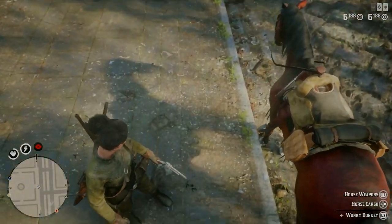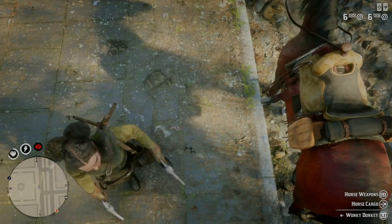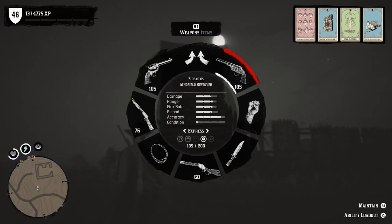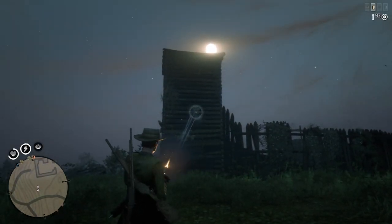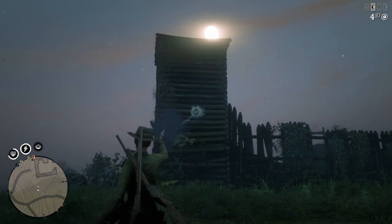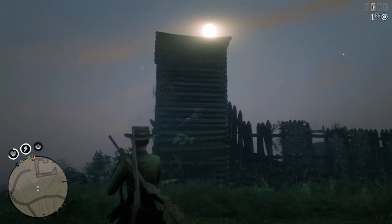I've just equipped the dual wield there so I can now show you that I'm running both weapons at once to show you it's working. Let's go ahead and show you the fire rates. First we're going to do the Schofield revolver in my right hand. This is from the hip fire rate. And this is aimed firing — quite a bit slower. This is as fast as I can fire.